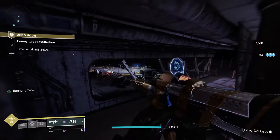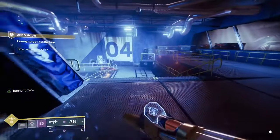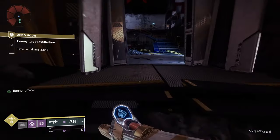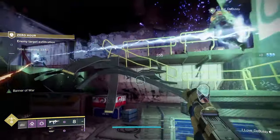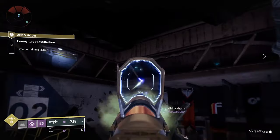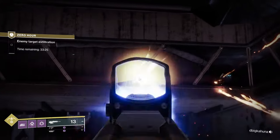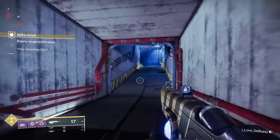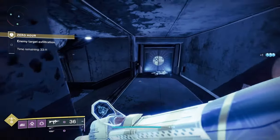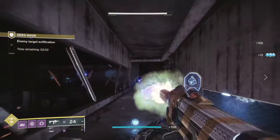Working my way up through this hallway, taking out ads along the way — you want to get rid of every enemy. I noticed some red indicators on a catwalk above. This is a little different from the original: there are actual enemies up on the catwalk that you can't shoot from here — you'll have to get those later. Continue working your way down this path, turn left, and take out the ads you find there. Get all of those down before proceeding.